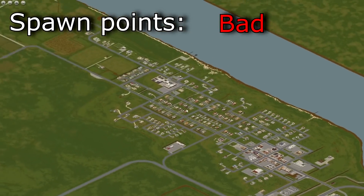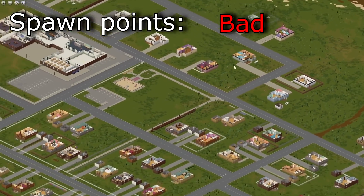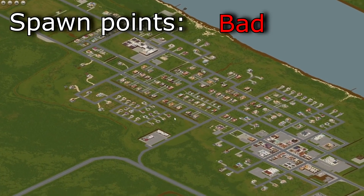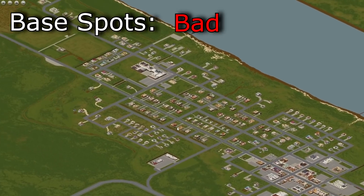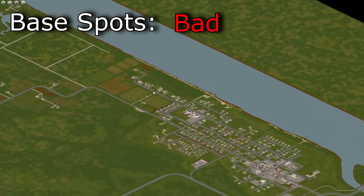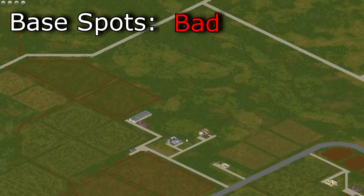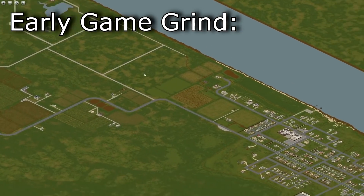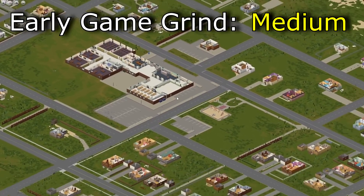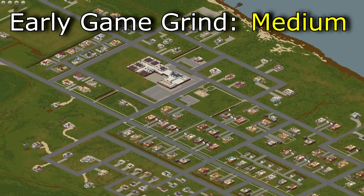Spawn points? Bad. I have to say bad because mostly you won't have a lot of loot in the house you spawn in. Zombies will be around and it will be tough to kill them all with no weapons. West Point has one of the worst spawn points I've ever seen. Base spots? Bad. The gated community is not really that gated so it's not safe. All houses are pretty much surrounded by zombies meaning they would respawn later. The only good base location is west of town in the safer areas and near the lake. Early game grind potential: medium. You do have the school in the west part and you can get books and grind up your skills using Life and Living, but the town is full of zombies so you will have to deal with them to get to the school.